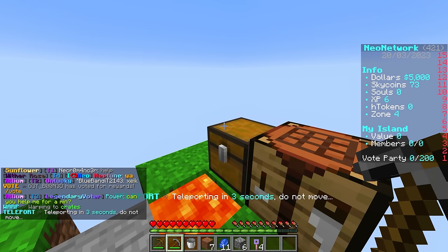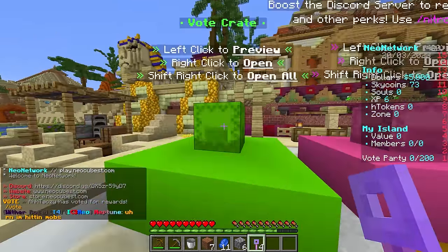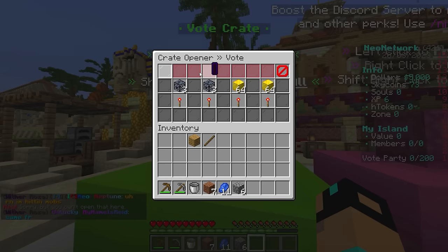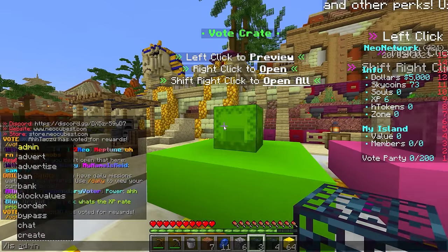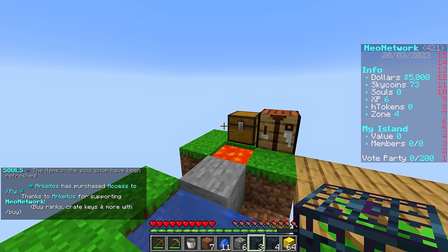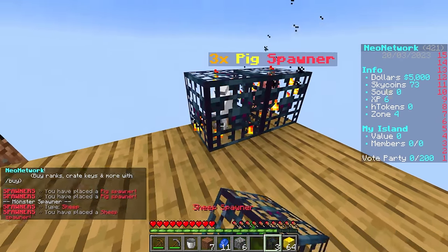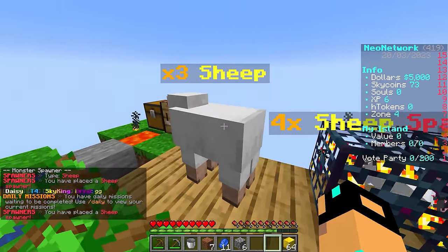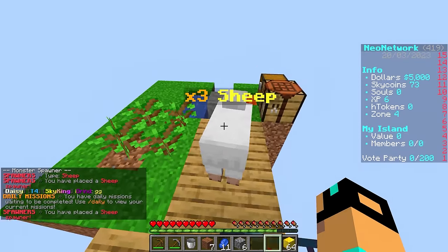I've already voted on this account - I've never played before but I've been voting for the server because it's my server. Because I've been voting, I already have four vote keys per day. So we're gonna do /warp crates, go to the vote crate, hold down shift, use all four at once and see what we can get. We got some spawners and some gold blocks - nice! Let's go back to our island.